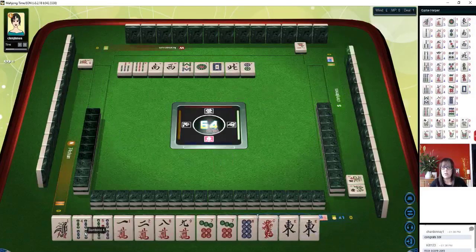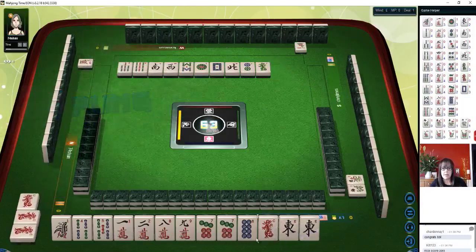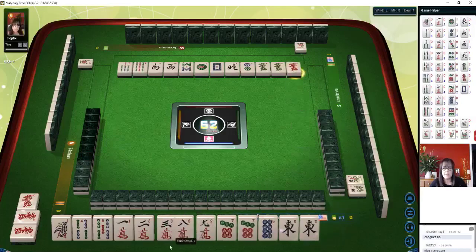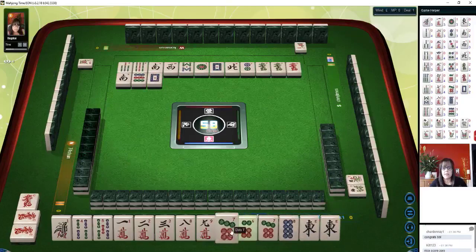We have Chao potential with a four-five now. Chao is three in a sequence; Pung is three of a kind. There's only four of every tile. There's a one-two-three Chao now. We have potential for an all-Chao hand, which actually has value — one point. There's a six-seven-eight. Let's go ahead and discard the one bam — one bamboo.